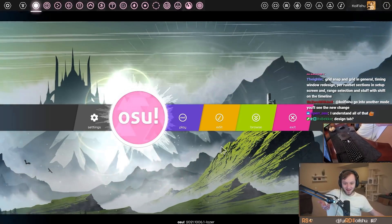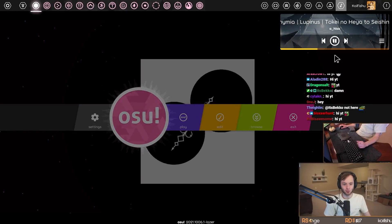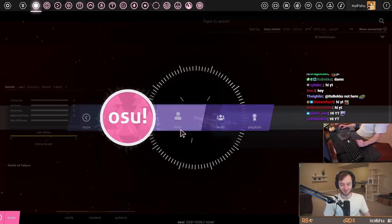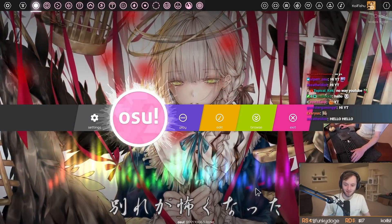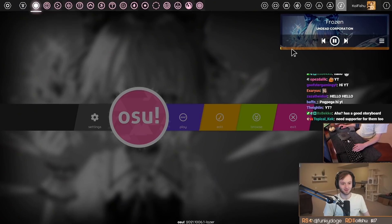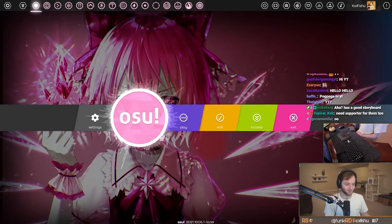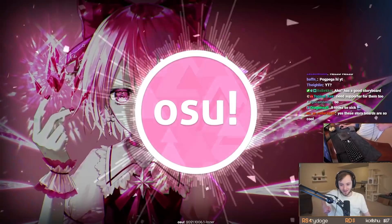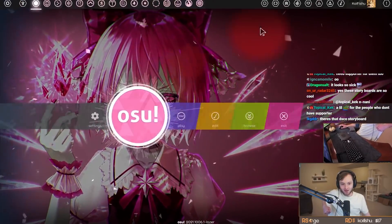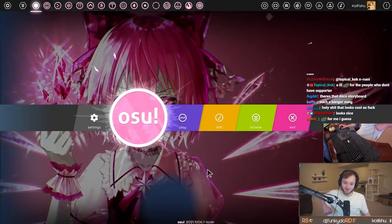We do have main menu storyboards—that's such a cool feature. I like the idea of being able to open up Osu Laser and have this as the first thing I see. Look at all the storyboard maps I've loaded in. You need Osu Supporter in order to see this in Osu Laser. Osu Direct is free in Osu Laser, but you need Osu Supporter to have this. Quite the incentive.